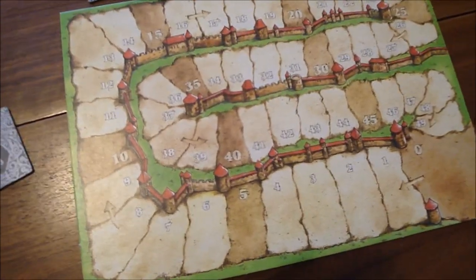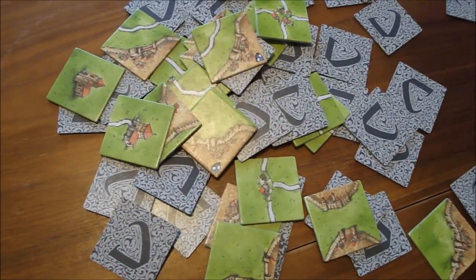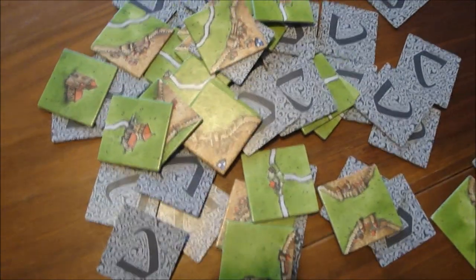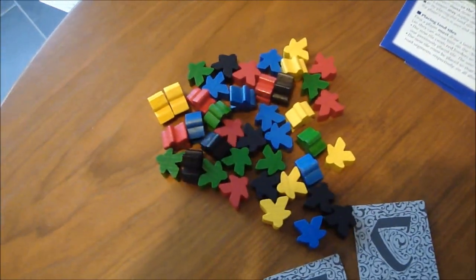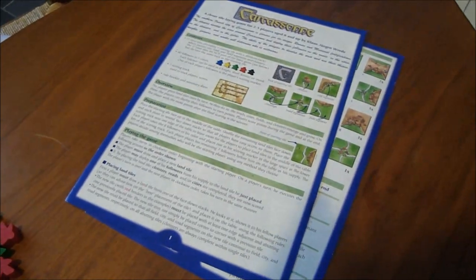Obviously, the person with the highest score is the winner at the end of the game. The game also comes with 72 tiles. My version includes the river expansion, which is free. There's also another version of Carcassonne which comes with the five expansions, but I might talk about that a bit later. The game also comes with 40 meeple — there are five colours, so there's eight per player. And then it comes with the rules and a summary sheet.